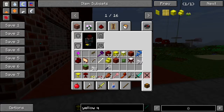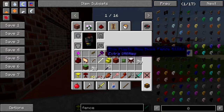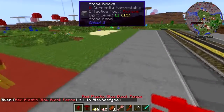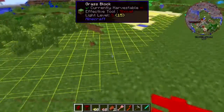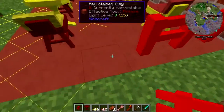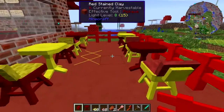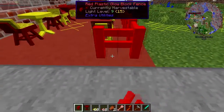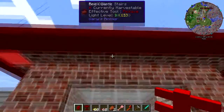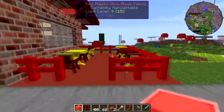We now need some kind of a fence. Red reinforced plastic — red plastic. Does this actually glow? Is this a light source? Hot dog! That's good because I need a light source up in here. Unfortunately I cannot get that — but okay, there we go. Beautiful.